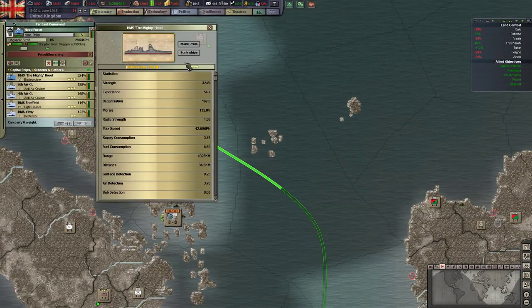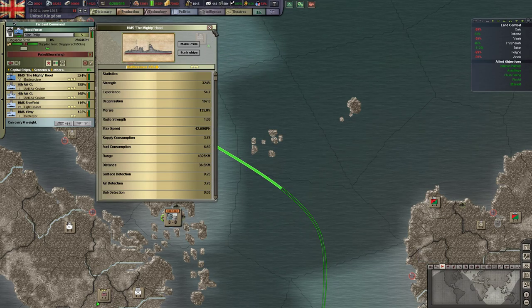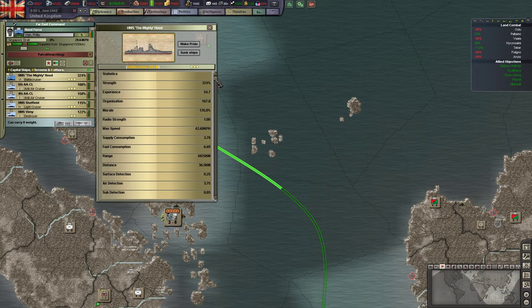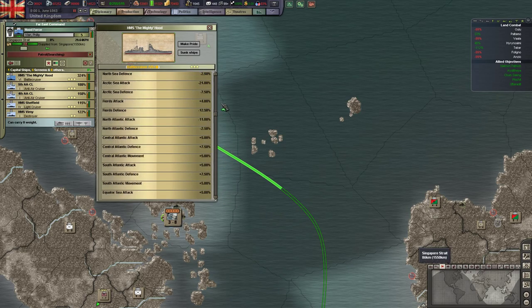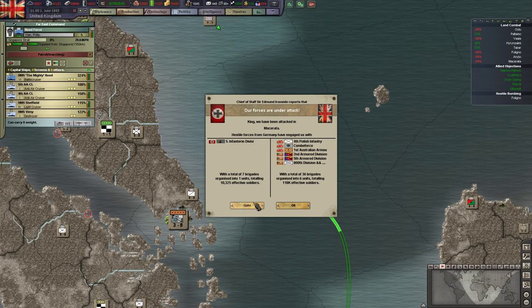The new version of the Mighty Hood has been built and it is now the pride of my navy, as it should be - because it is the Mighty Hood. It was sunk around 1942, but luckily we've been able to rebuild another version.